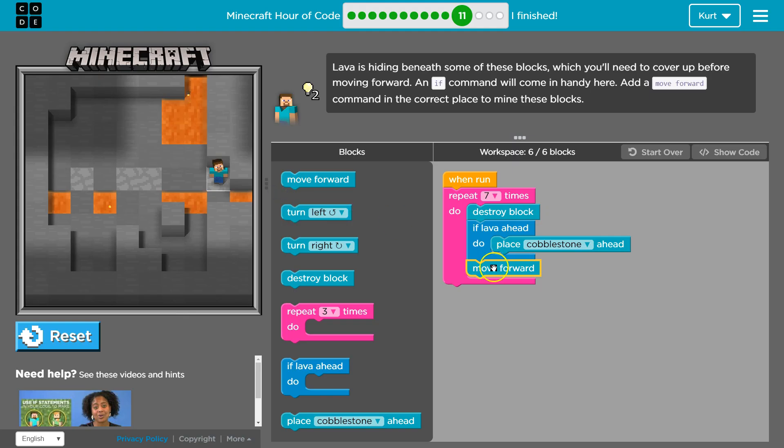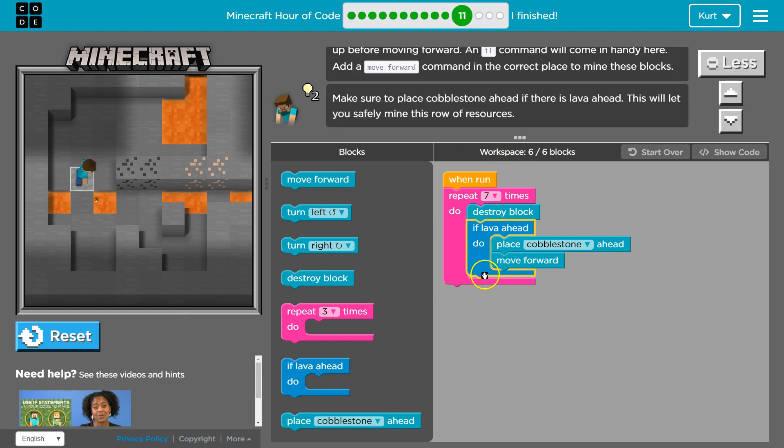I want to show you something though, because this is super confusing. If I were to put move forward down here, it's only going to have me move forward once after it runs all of this code seven times. If I put move forward inside the if-statement, I will only move forward if there was lava ahead. So I'll move forward this time because I'm going to place a cobblestone, but now I'm not — because if lava ahead? No lava. So the computer skips all of this and now I'm never going to move forward again.